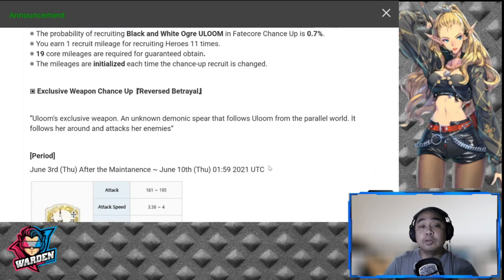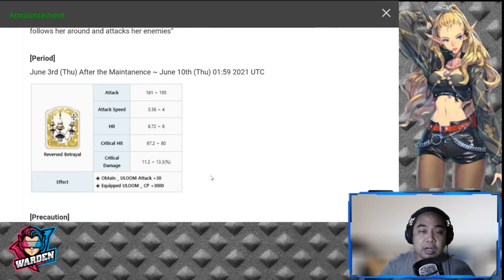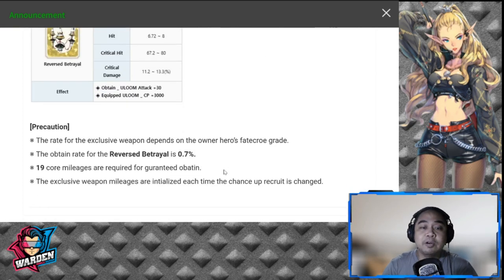The exclusive weapon is known as Reverse Betrayal — Loom's exclusive weapon. I'm not really keen on exclusive weapons. If you have extra zest and really like her, I won't blame you. But it's very costly to spend on for an exclusive weapon: combat power past 3,000 and attack past 30. The pull rate for obtaining it is also 0.7% with 19 core mileage as well, so it's like pulling for another fate core. I won't suggest this unless you really want to complete the whole set.